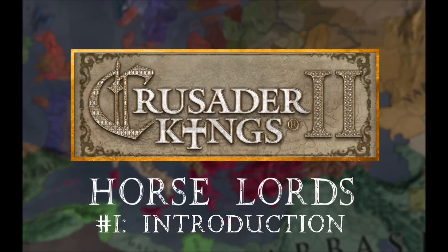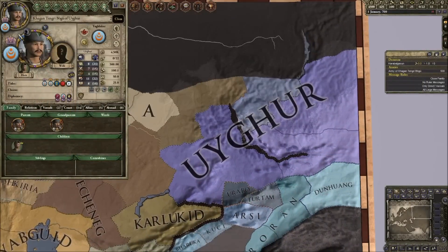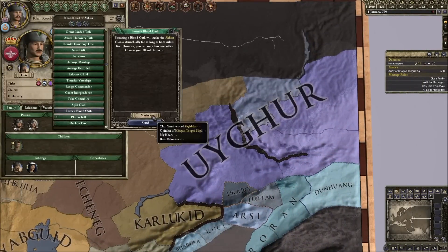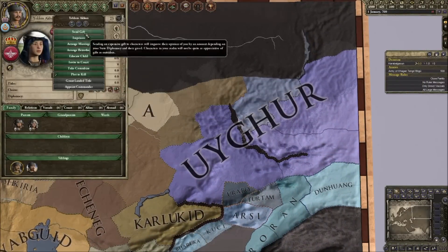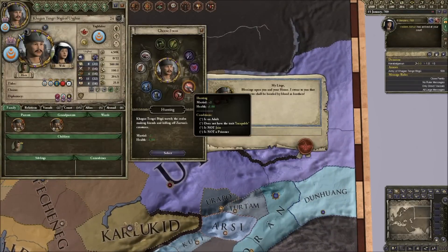Hello everyone, I'm Forrest McFreeLava and this is Speedplay Horselords number one. We're going to start off as the Yu-Giir, a nomadic tribe, or a nomadic horse lord Khanite, off in the very edge of the known world.